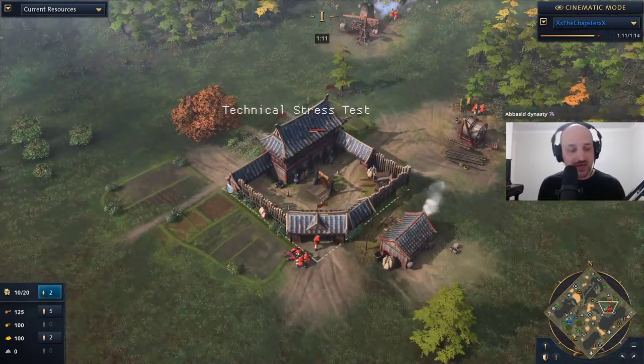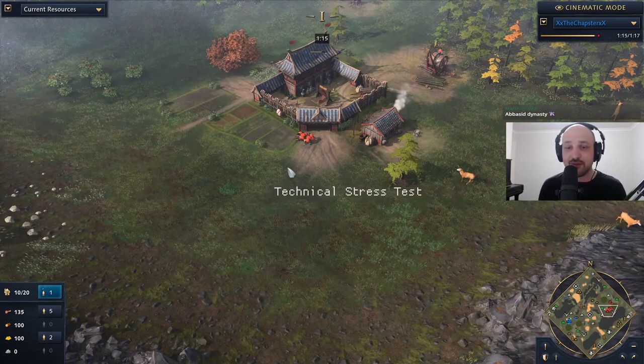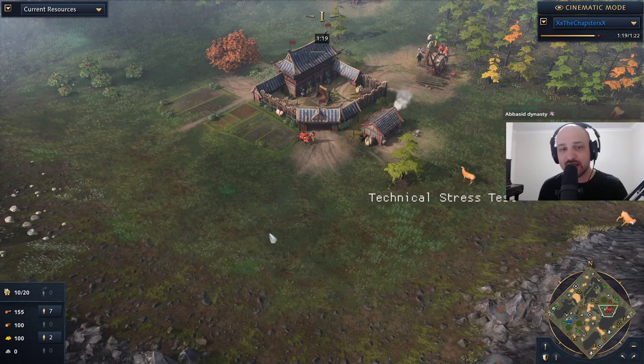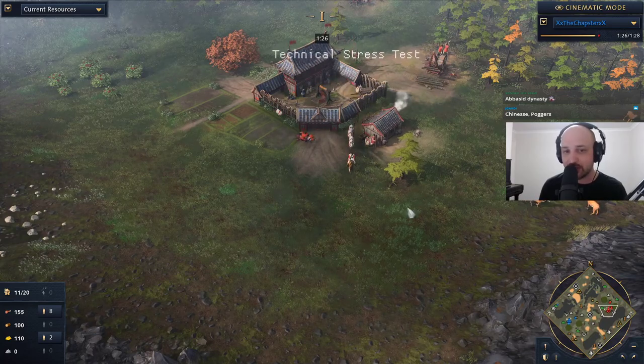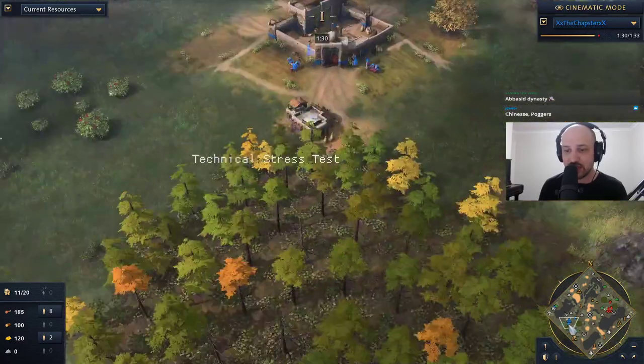In my experience thus far, the fast castle will lose to a fast second town center. If your opponent scouts you doing this and goes fast second town center, they can reach the heroic age about a minute or a minute and a half later than you. Then they can chase your tech, have more economy than you, outbuild you, outboom you, etc. So we'll see exactly what's going to happen here.